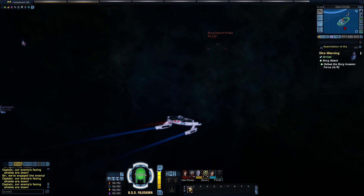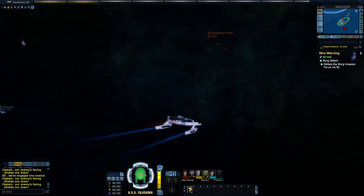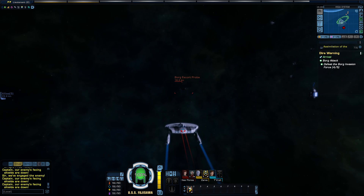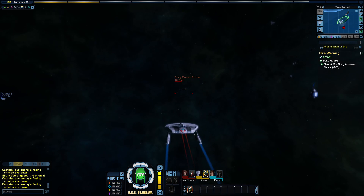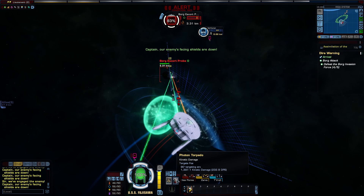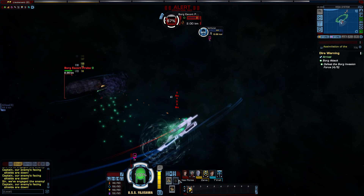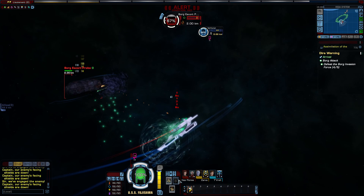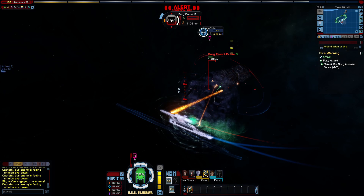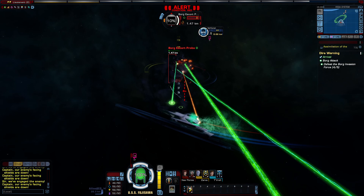It looks like everyone's out — everyone's gone. We've just got that one ship there. I've got allies 28.8 kilometers away. Approaching the escort probe. We got it. There are the civilian ships over there. It's a good idea to keep an eye on them and adjust your viewing angle.